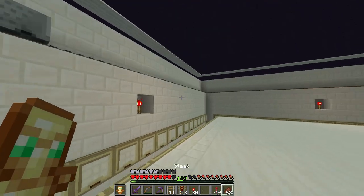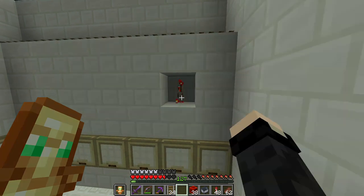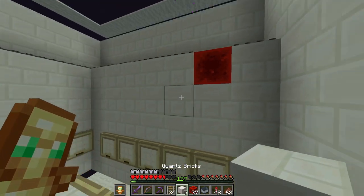We're going to need a few more rails. Also, we're going to replace the torches with redstone blocks, because I don't want to increase the light level so endermen will spawn.